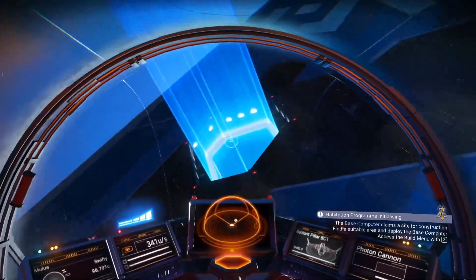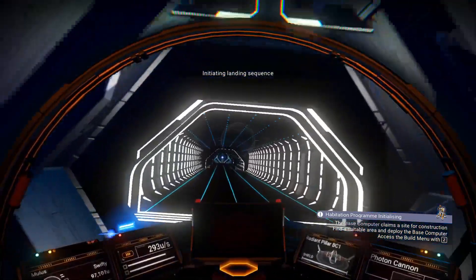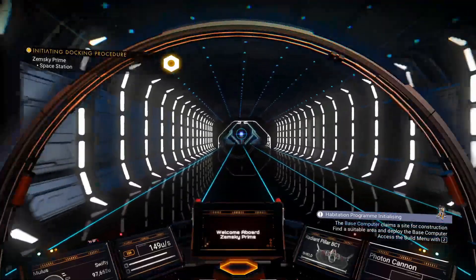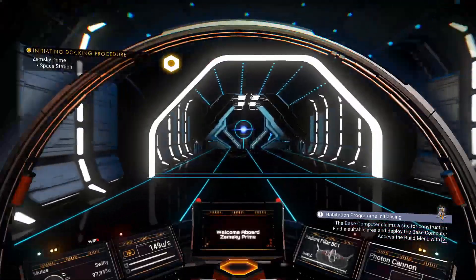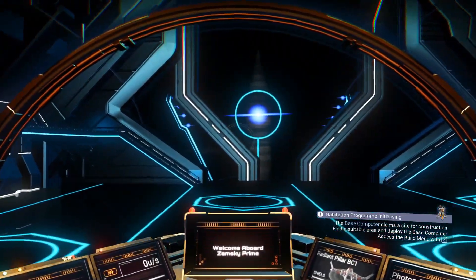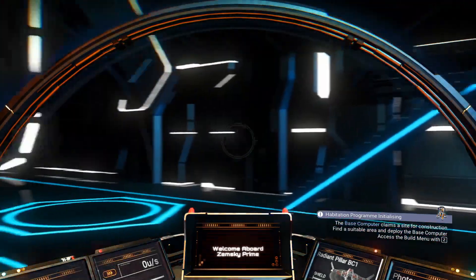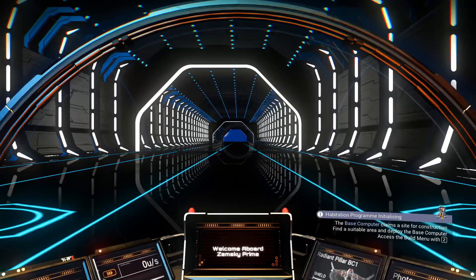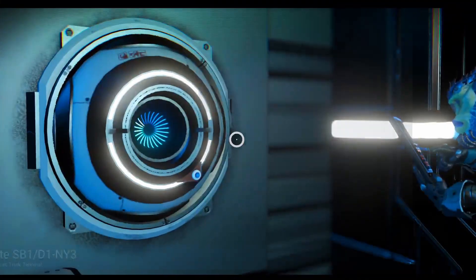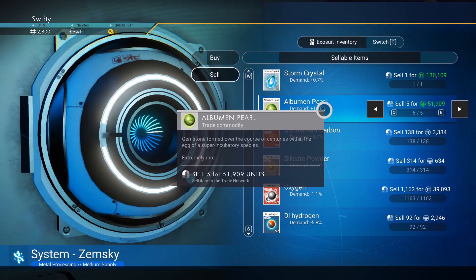Once you're inside the space station, hop out and go to the right side, and sell off all the valuable things you collected — like the cobalt and the albumin pearls or the vortex cubes.